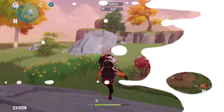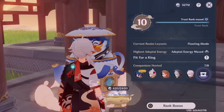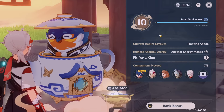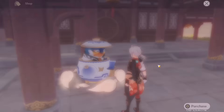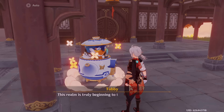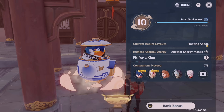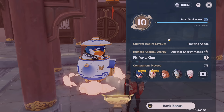You've probably heard me say this before, but go use your teapot. Go to the trust rank section — if you're at trust rank 1, start leveling it up because every level gives you rewards that include primogems. You can also get adeptal coins to use in the shop, and at the realm depot you can claim mora, Hero's Wit, or mystic enhancement ores — that's where I get a lot of mine. The higher your adeptal energy — meaning the more furnishings you place — the more rewards you'll get and the faster your adeptal coins will build up. If you're abandoning your teapot, you're missing out on all these resources.